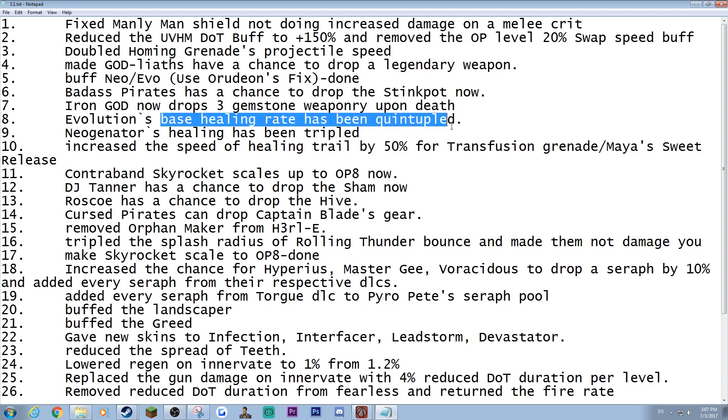The Evolution-based healer was quintupled, and the Neo generator has been buffed too. Transfusion Trials are faster so people can use them more than just the Grog or anything like that. Skyrocket scales to op-level. DJ Tanner now has a chance to drop the Sham — I thought the Sham never had a dedicated drop source other than the Bunker, so now it does.